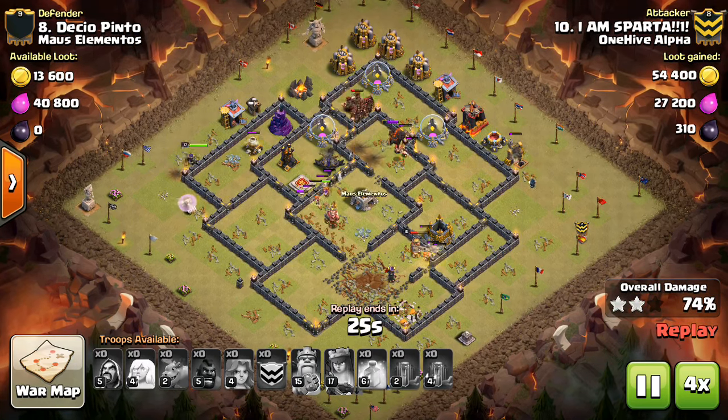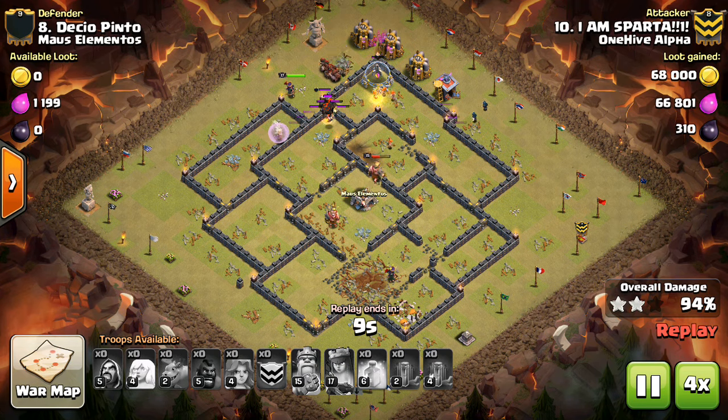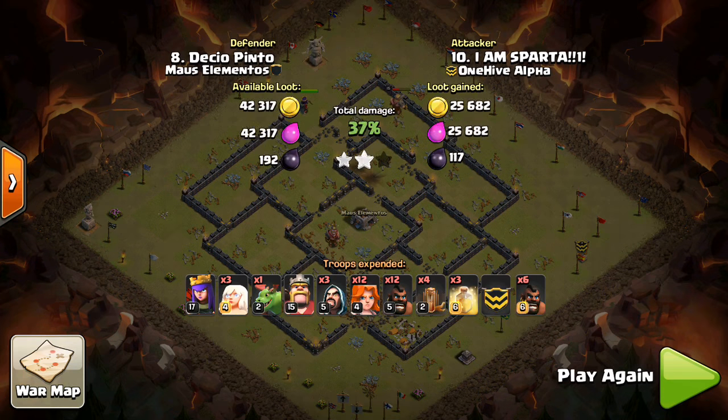If there's no air defenses in the area, typically a baby dragon has enough hit points to take out both the trash buildings and one defense, especially if there's only one archer tower on it. This has been a Clan War Mini Tip, presented by Bisectatron.